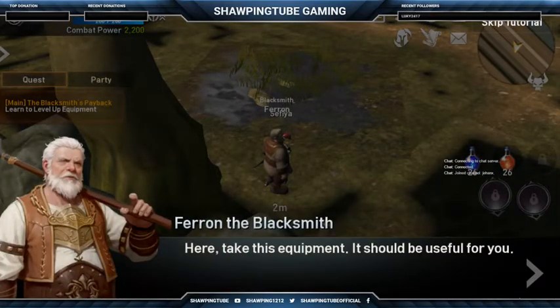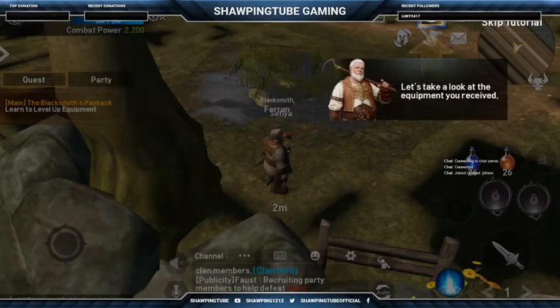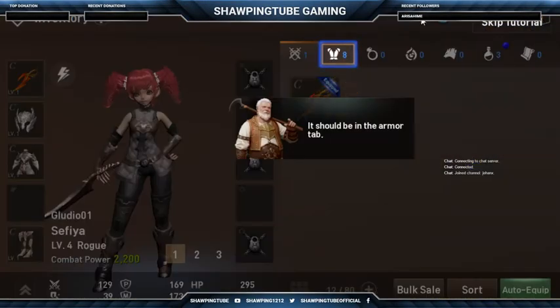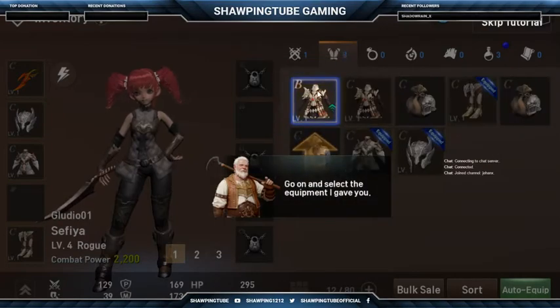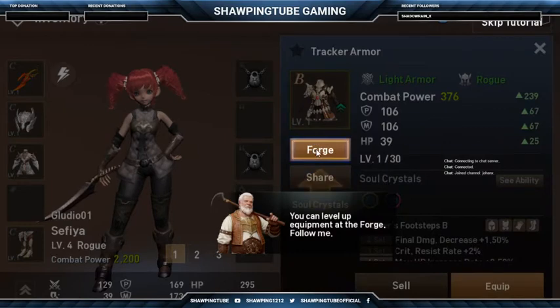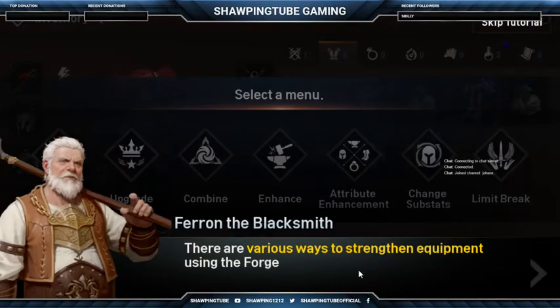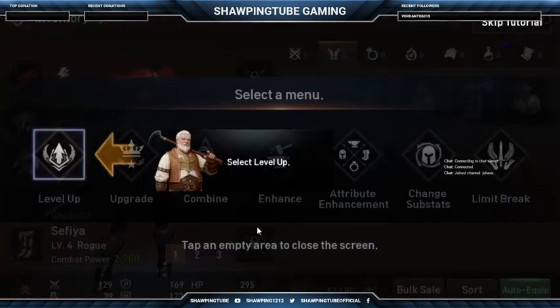Here, take this equipment — it should be used. Let's take a look at the equipment you received. It should be in the armor tab; go ahead and select the equipment. You can level up equipment at the forge. There are various ways to strengthen equipment using the forge.